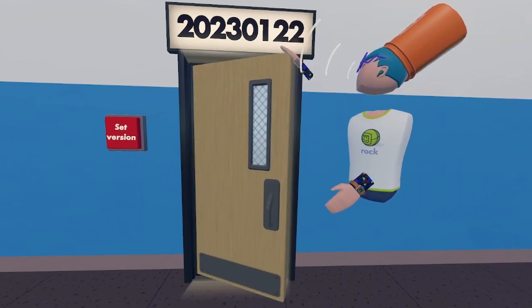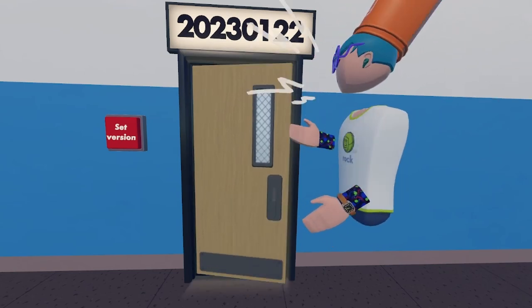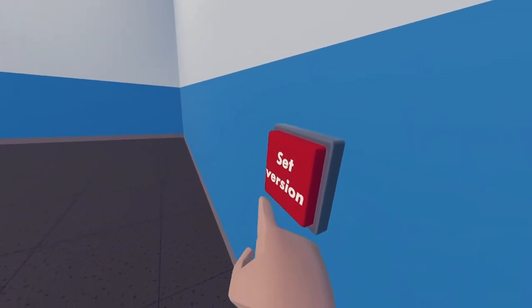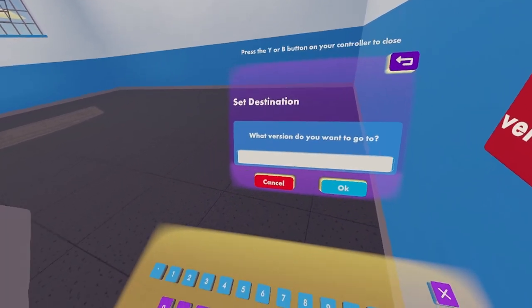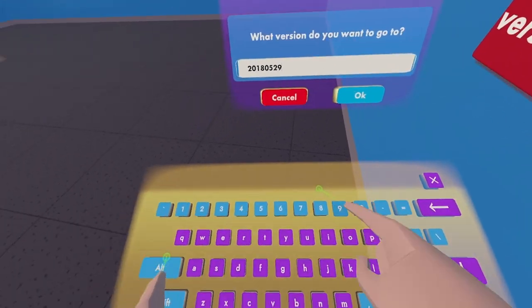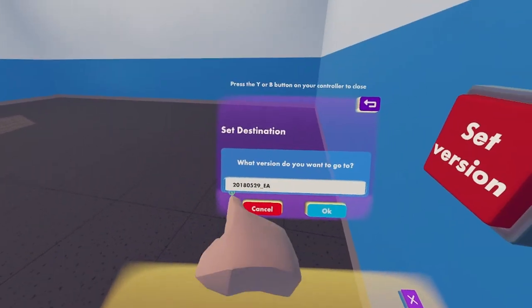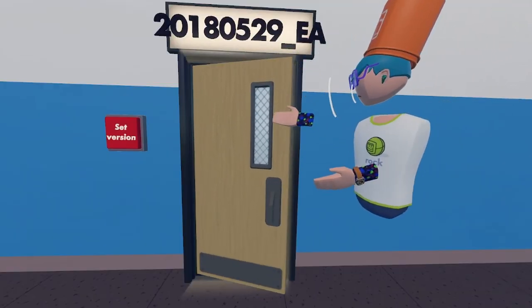As you can see, it's set to the modern day, 202301.22 — that's the current Rec Room version. But as you can see, there's this 'set version' button here. If I were to press it, we can set our version that we want to go to. So we're going to go to 2018_05_29_EA — that exact version. Okay, so now that we have it set to 2018, you can see if it actually works.